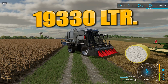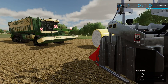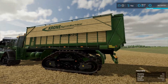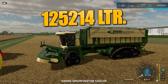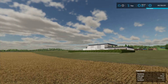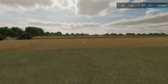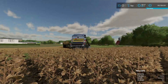Inside the two chambers we got 3,400 and 5,800, so in total for cotton we got 19,330 liters. Those 9,330 liters inside the chambers I'm not able to unload — that's the only negative with this harvester. Grass came in at 125,214 liters. Now I need to quit the game and reset — I need something simpler than the current setup.